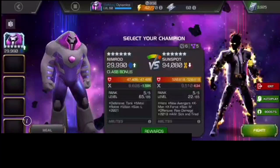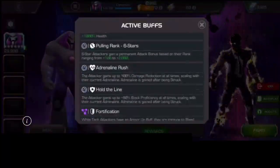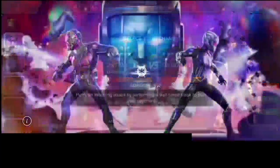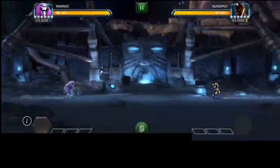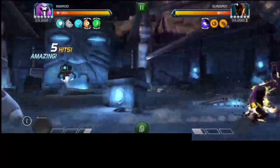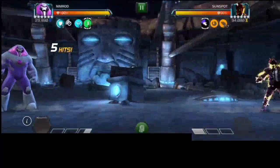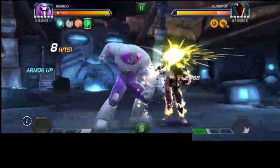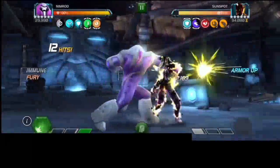Let's see how Nimrod does against Sunspot. This is a 94,000 PI. There's the hold-the-line fortification, the special kind of thorns — I always butcher it so I'm not even going to try to pronounce it. There is the unblockable, so it's going to take some intercepting skills. And does he have the intercepting skills? He does there.